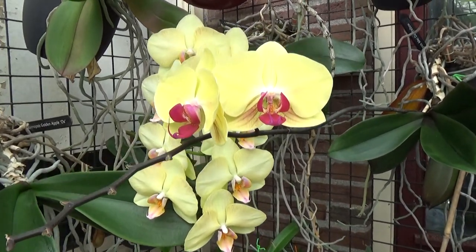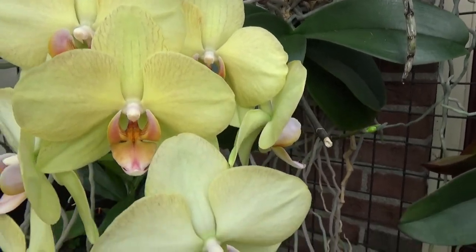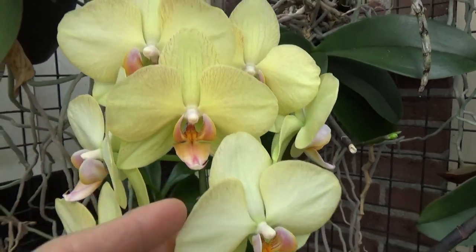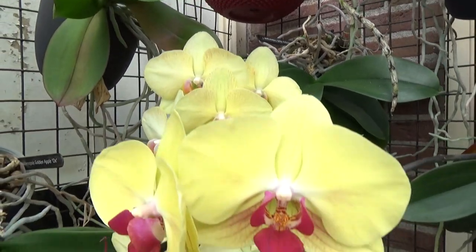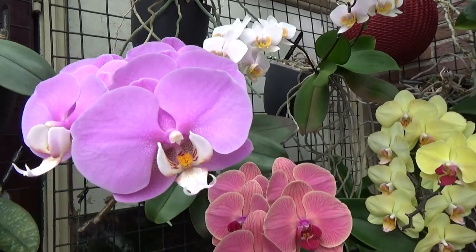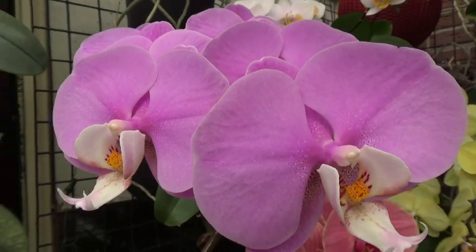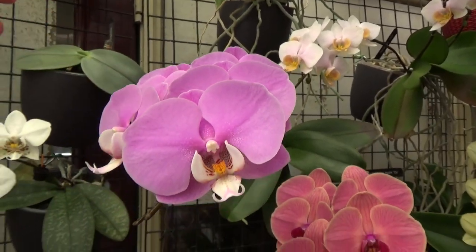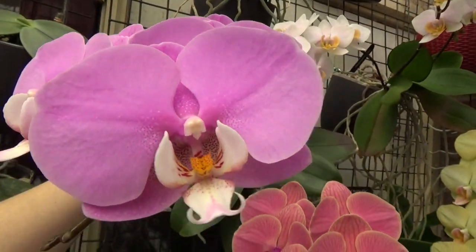This is also a personal favorite — I love the almost pastel-type colors: the yellow, orange, and pinks. Fairly large blooms with beautiful veining going on in the blooms, and it lives up there. Just above it is that pink one we just saw. Then we have this one — the color contrast is so beautiful, absolutely stunning. I'm not really into pink much, but this one is beautiful. It has a name: Madonna Toki Toki.